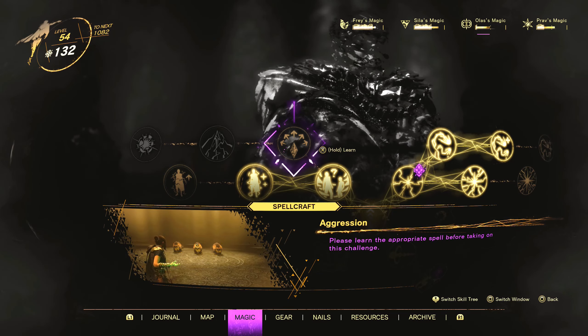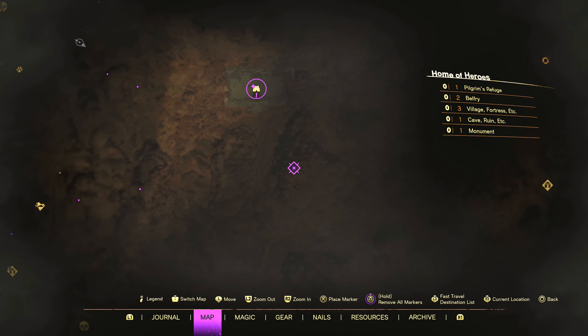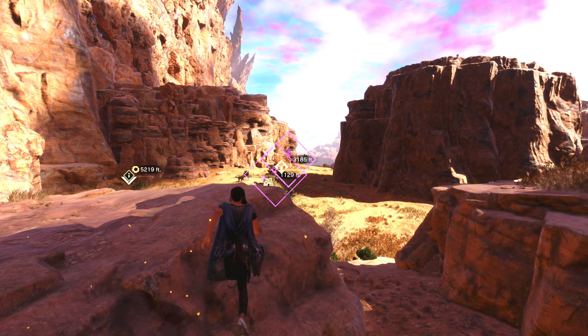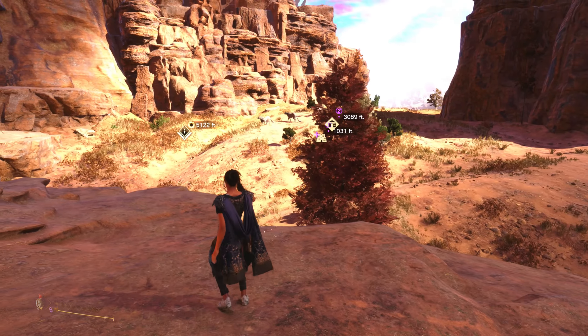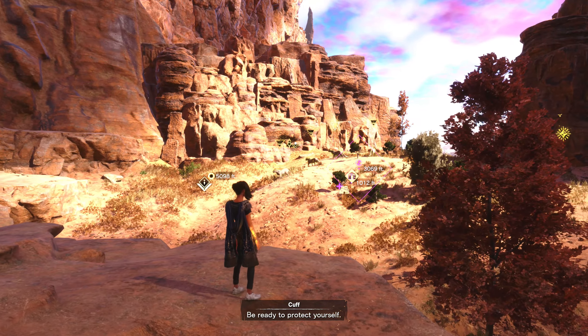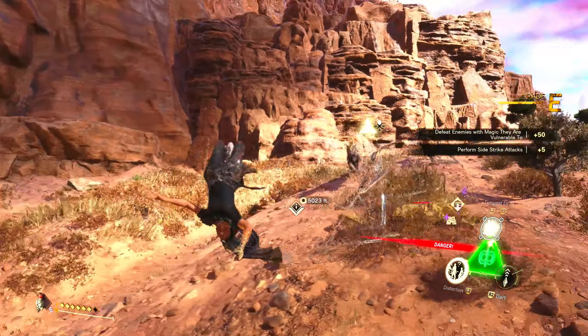Okay, where can we go here? We could take out the fort on the way, but we definitely want to get to the safe house so we have another fast travel spot. We don't know what a lot of things are weak to anymore because we just got our last two powers. Ola's magic is green, props is blue, Fray's is purple, Silla's is red. Yeah, we're fine. I'd imagine you'll have this wrapped up pretty quickly. Yep, no sweat.